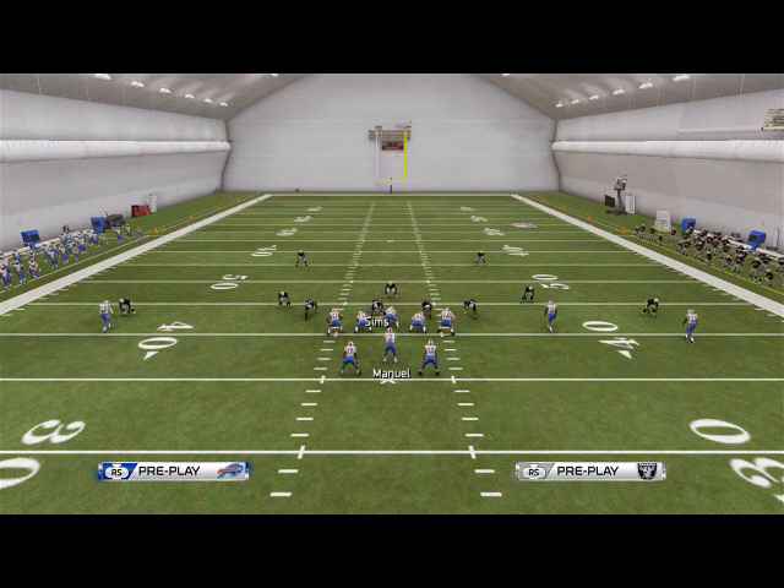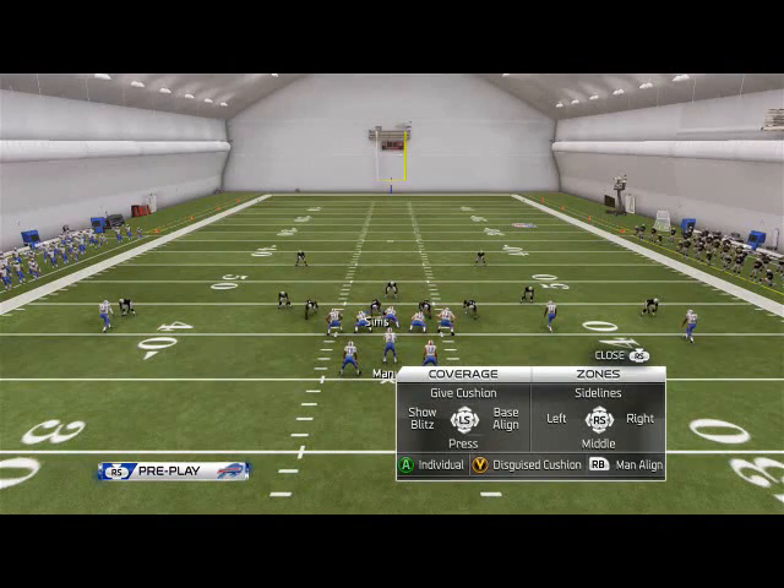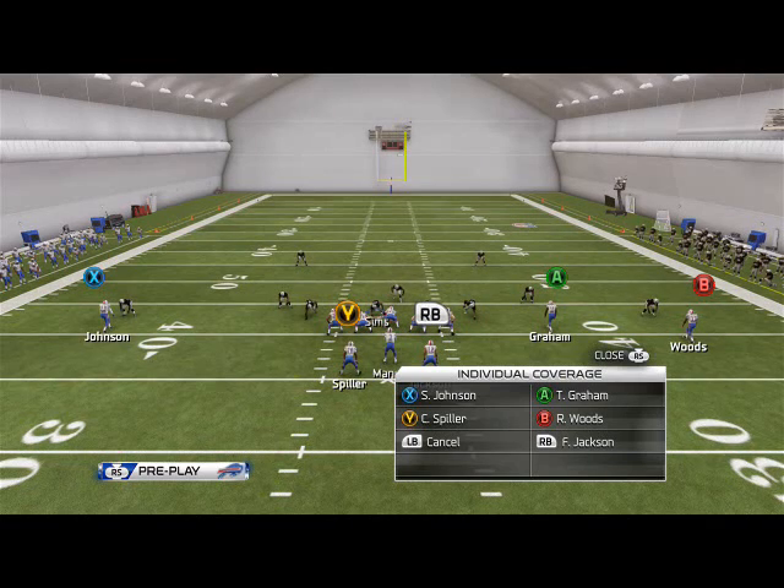What we like to do is use individual shade coverage. How you do that is you hit Y on Xbox or Triangle on PS3, and then you're going to hit A on Xbox or X on PS3 to activate your individual coverage. Then you're going to click whatever receiver icon you want to change.